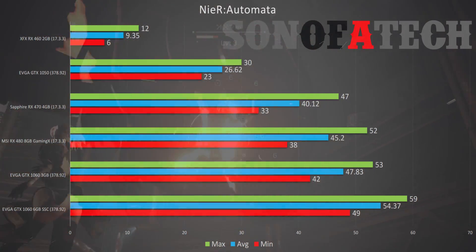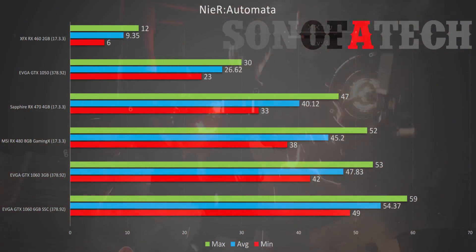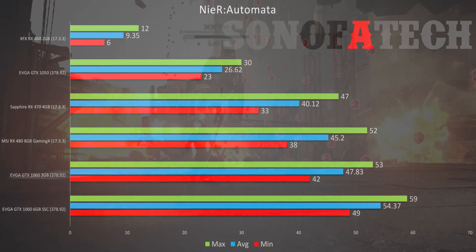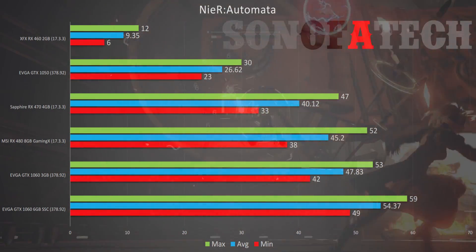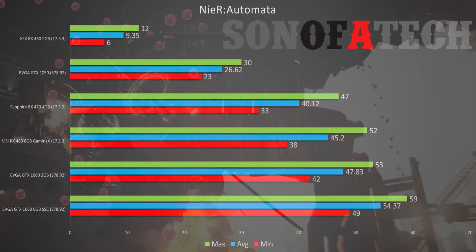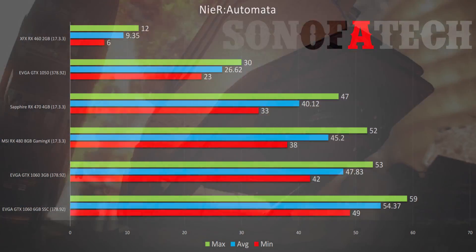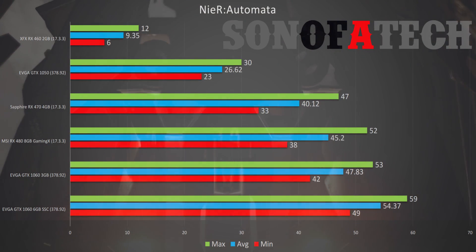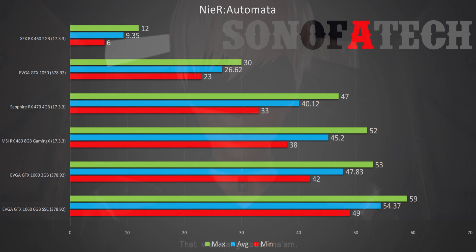Interestingly, the RX 480 8GB falls behind the GTX 1060 3GB. The RX 480 8GB has a minimum of 38, an average of 45.2, and a max of 52. The GTX 1060 3GB gets above a 40 fps minimum — with a min of 42, an average of 47.83, and a max of 53. The RX 570 6GB gets a minimum of 49, an average of 54.3, and a max of 59 — that max being the frame cap.